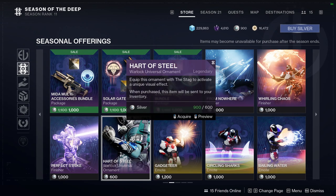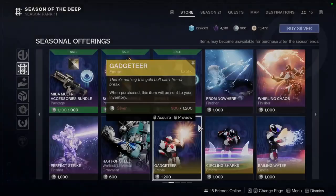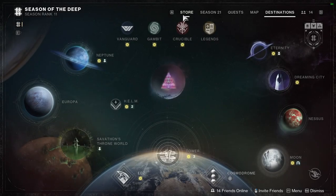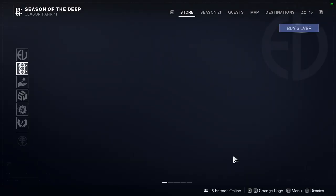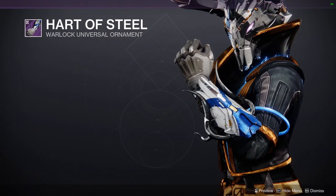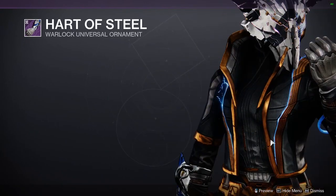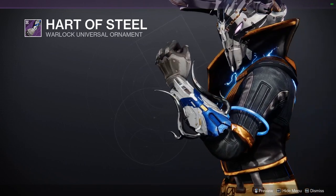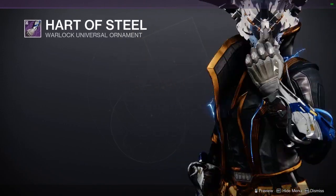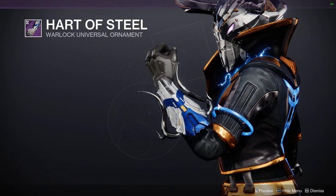I totally forgot to mention the universal ornament. For the Warlocks, it's Heart of Steel — pretty cool because it's for an exotic you might not think of. It's actually for the Stag, specifically for the ornament of the Stag, which is a weird choice. I personally don't like it when they make ornaments for an ornament, because most of the time people might not have that. But once you put the ornament on, it does give you those horns. I probably would have chosen either the chest piece or boots — horns coming out of your back would have been way cooler with the chest piece.